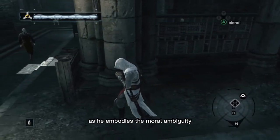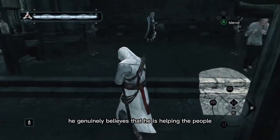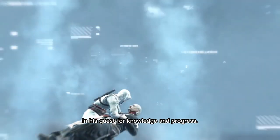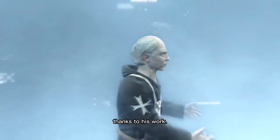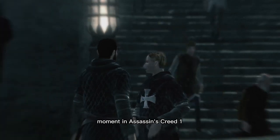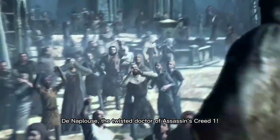Garnier is a complex character as he embodies the moral ambiguity that defines the Assassin's Creed series. While his methods may seem cruel and inhumane — such as ordering his guards to break an escaping patient's legs — he genuinely believes he is helping the people in his care. His experiments aim to find cures for various ailments and conditions, and we learn after killing him that the very guards in his employment were once his patients, rejuvenated in mind and body thanks to his work. This challenges players to question the true nature of good and evil, making Garnier a thought-provoking and multi-dimensional adversary. His assassination is a pivotal moment in Assassin's Creed 1, highlighting the moral complexities and grey areas that define the conflict between the Assassins and the Templars. And that concludes our deep dive into Garnier de Naplouse, the twisted doctor of Assassin's Creed 1.